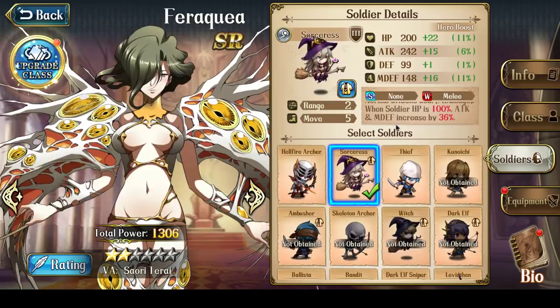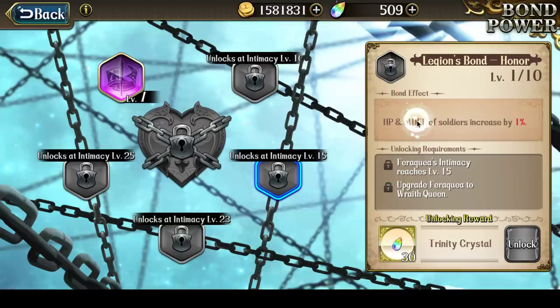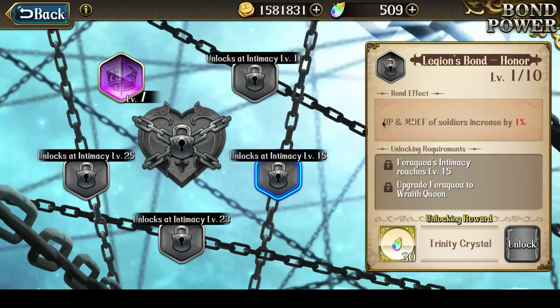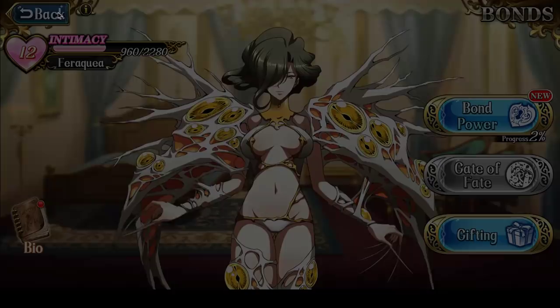In terms of her hero boost, by default she gives 10% hit points, 5% attack, and 10% magic defense — so her soldiers get a lot of hit points and magic defense, which is kind of an odd combo. Her third bond also boosts hit points and magic defense, but does not boost attack on those soldiers. So they're tough and can absorb hits, but they don't really hit that hard — they're missing that plus 15% attack, basically. In terms of attack value, this means Veracuea is not exactly absolute top tier.